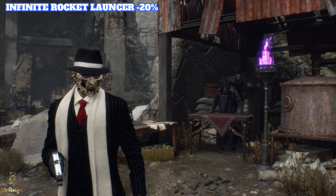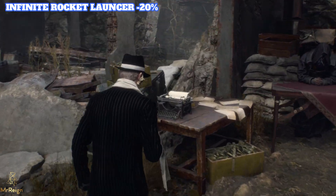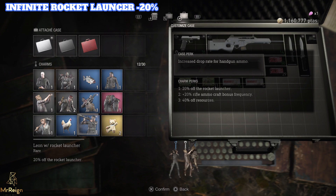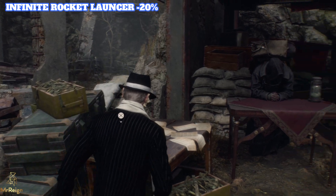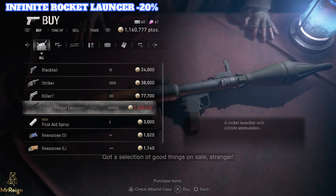Hi guys, Mr. Rain here. I've got a very quick video for you on how to get the rocket launcher for 1.6 million instead of 2 million. You're gonna have to go to the shooting range and get those silver and gold tokens, and continuously do that until you get one of the drops from the sweet machine that gives you that Leon rocket launcher — 20% less. I thought I was gonna have to save up for 2 million, but now I only have to save up for 1.6 million, which is just fantastic. The speed runs will kick off with a vengeance — there it is right there, 1.6 million instead of 2 million.